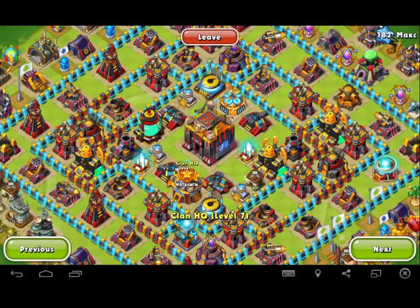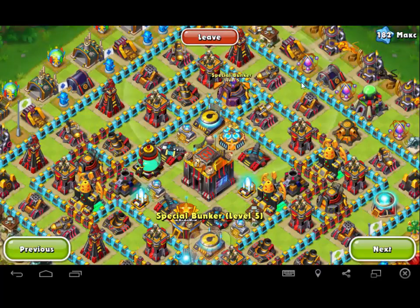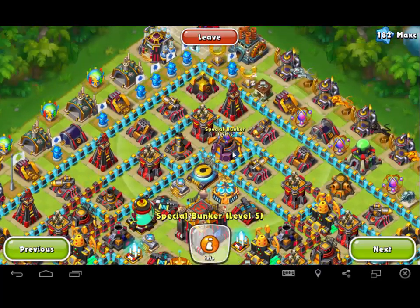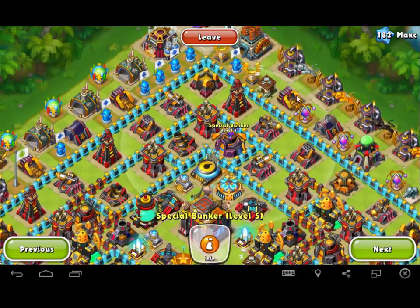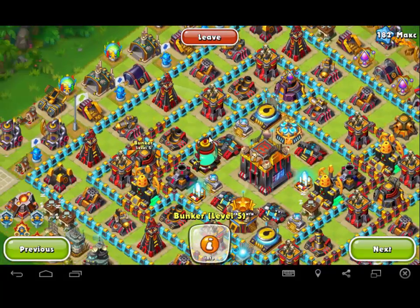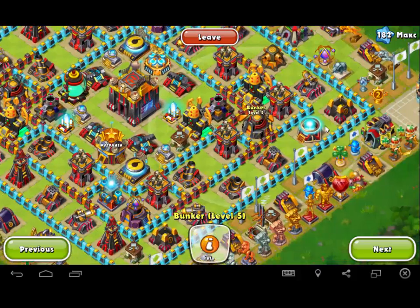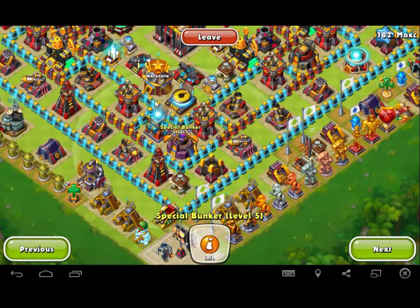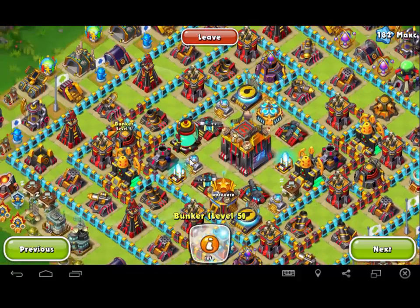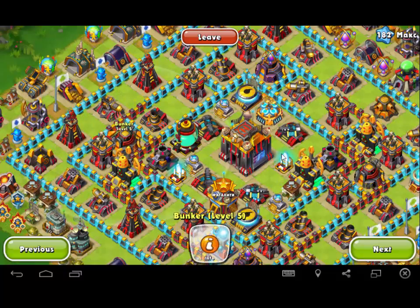Spider Strat, same thing. Spider's right next to this Clan HQ, so drop Airstrikes here. Bunkers are a little bit more inward, so you might take more than one bomb to get this guy. You probably aren't going to get this bunker, you should be able to get this one, and you can definitely get this bunker. But this is the one that will be the most difficult because you're contending with cannons and flame towers. Don't waste too many bombs — it still has pretty formidable walls.